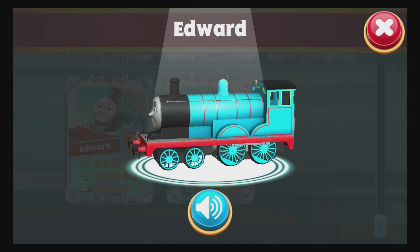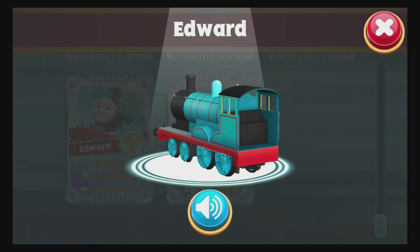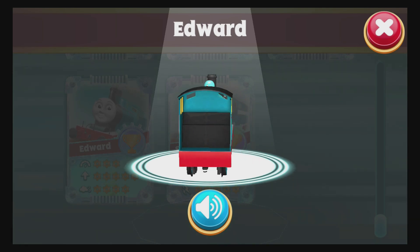Friendly Edward is the number two blue engine. He's one of the oldest and wisest engines on the Sodor Railway.